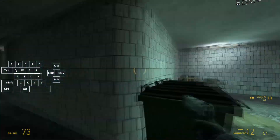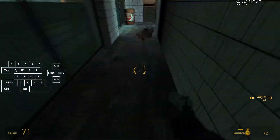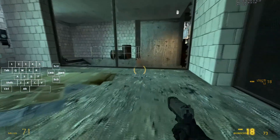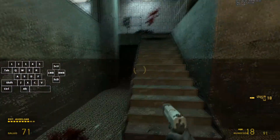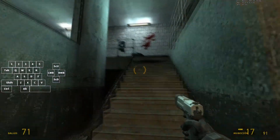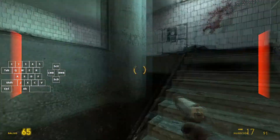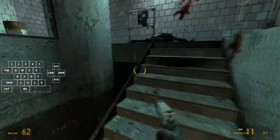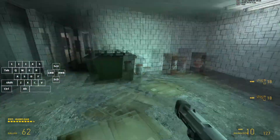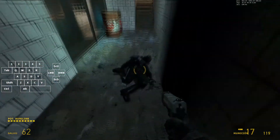Shoot this guy in the face - this guy will be here, that guy will be there. Let me show you another strat: shoot the barrel and jump into the fence. I never do this, it saves less than a second. You can also come this way, shoot the guy, jump into the fence. That guy will be coming from there.